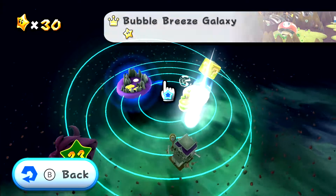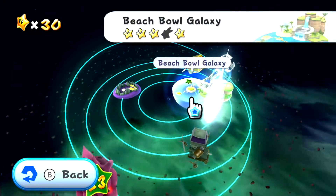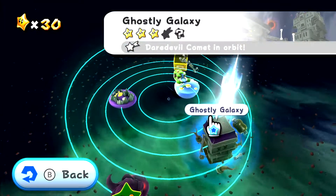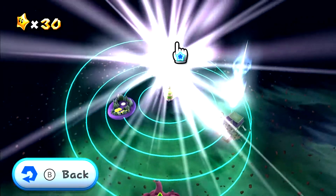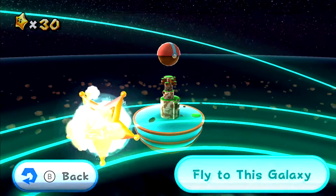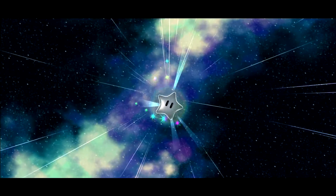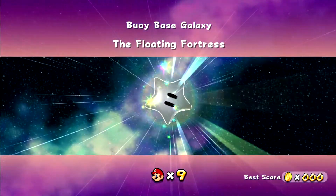Okay, so we did the Bubble Breeze, did the Ghostly Galaxy, did the Beach Bowl. We still need to get one of these weird-looking stars — that one has a question mark. Let's check out the new galaxy. Okay, the Buoy Base Galaxy! Alright, let's do it — the Floating Fortress. One star, let's get it.